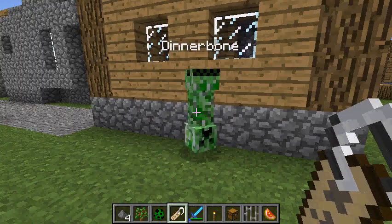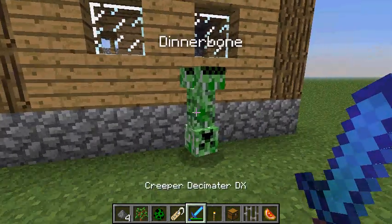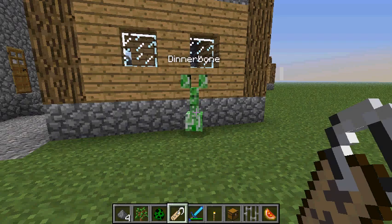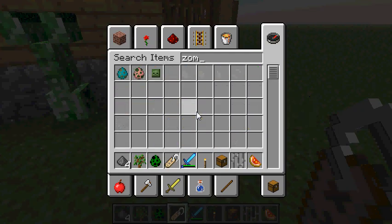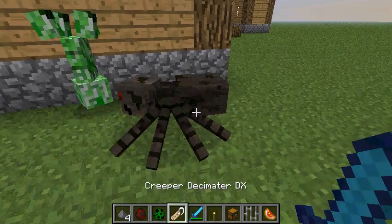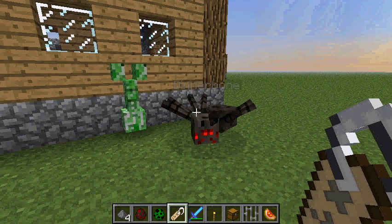That's basically what the easter egg is. Basically, if you name any mob Dinnerbone using a name tag, it makes them so that they now appear upside down. I guess I might as well show the other mobs here as well. How about we try a spider here? They're actually upside down, which is pretty funny.